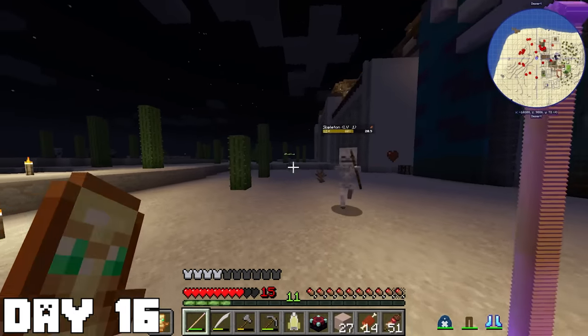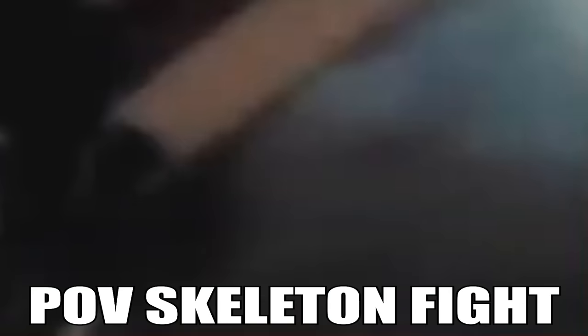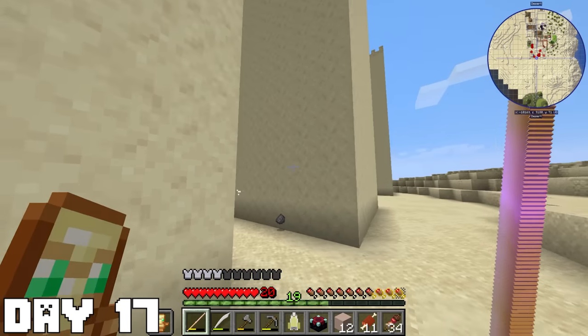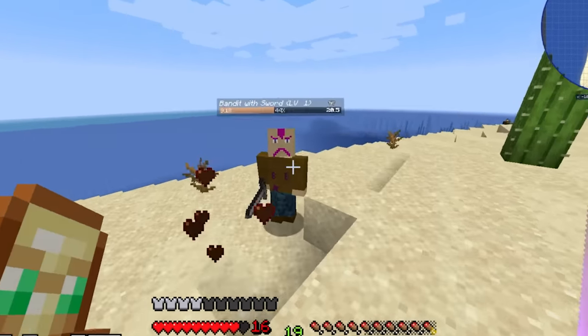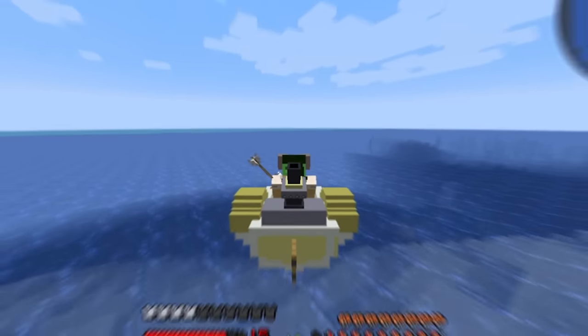I explored a little bit more of the village until night came and started fighting mobs to complete my sword trial. Skeletons are the most annoying thing ever — the knockback they do with their bows is seriously annoying. Day seventeen came and I finally finished off my last sword trial and got both of them completed. I decided to leave the island, but on my way I stumbled upon a bandit and took him out with ease with my new sword. I then headed off to the next island with my Mini-Mary.